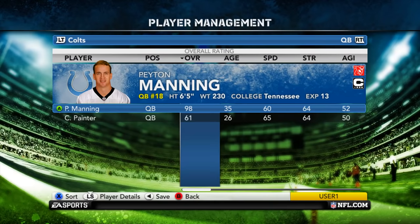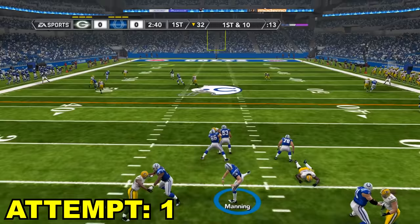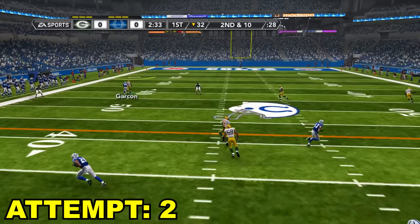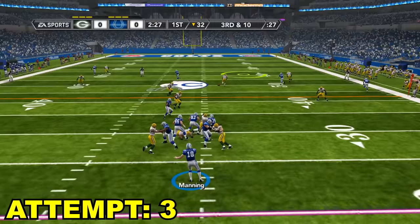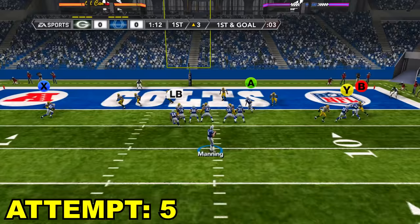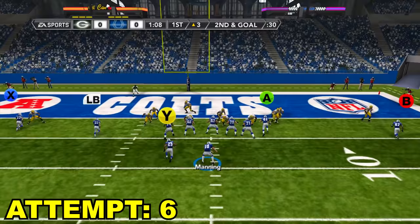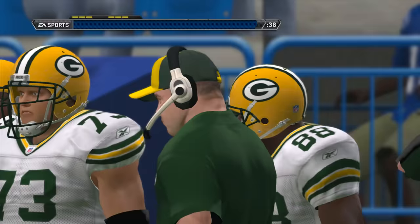Madden 12 and Peyton Manning has finally ended the 99 streak, but he's still very high at a 98 overall. His throw power is down to a 94 and his throw accuracy is down to a 96. Five wide empty — we might have Garçon, but pretty well defended by the Packers. Already on third down — big play Dallas Clark with the spinning catch. Down the seam to Dallas Clark again inside the five. Garçon back of the end zone — what a play at the last second but I can't get Pierre Garçon a touchdown to save my life. Reggie Wayne went back to the inside — he's just making plays. How many great plays has Reggie Wayne made in this video?